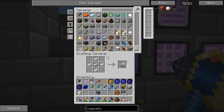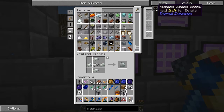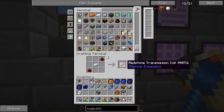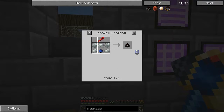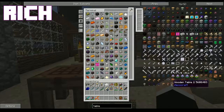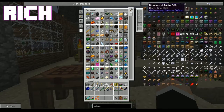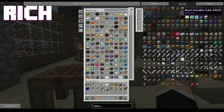I wonder if I can make like skeleton villagers. Listen, we already know you can make zombie villagers — we already know those exist. But what I'm curious about is do skeleton villagers exist? Because this is something I don't know. That is indeed something you do not know.